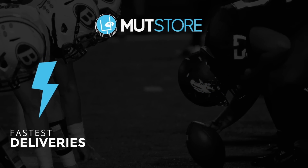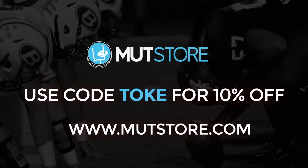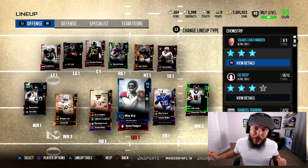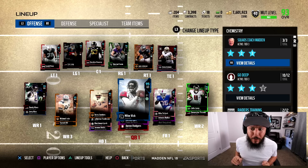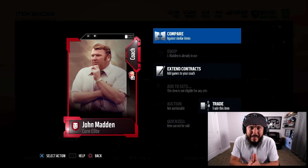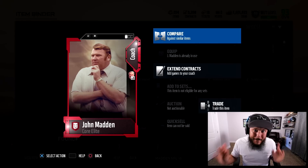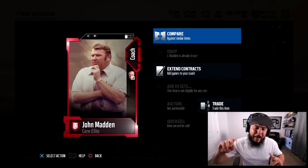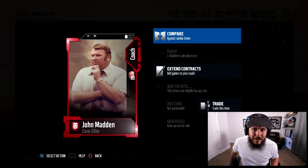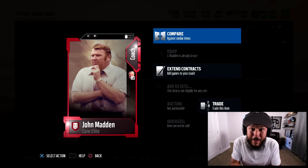If you guys need coins to pick up a player for your team, check out Mud Store, use promo code Toke for 10% off. I'm literally about to show y'all the biggest cheat code I have ever seen in Madden. Take a look at the rarest card in Madden — you guys saw this card up for six million coins the other day. I told you if you hit one million likes I'd buy it. Well, you didn't even come close, but I've got it for today's gameplay.